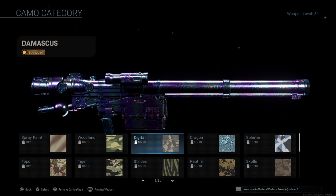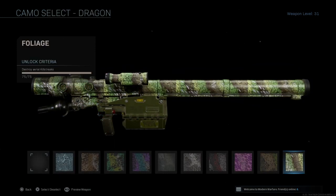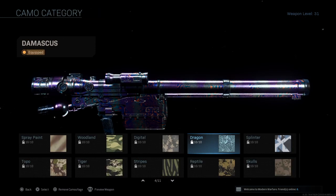Digital is defender medals. Defender medals are when you go and kill someone while you are standing on your own objective — either on one of your flags or on your hardpoint. Dragon is destroy aerial killstreaks — these are anything flying in the air; it's pretty simple.